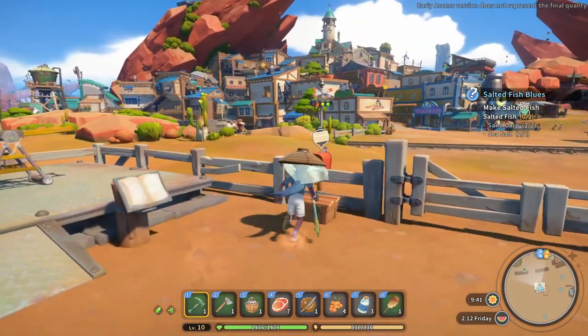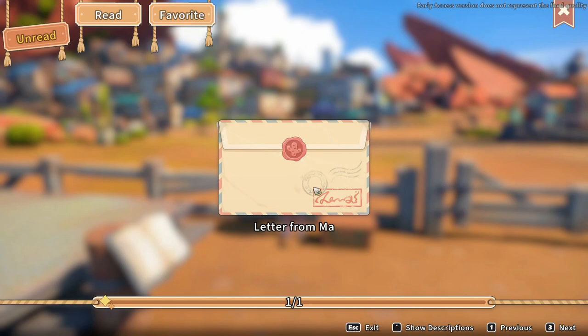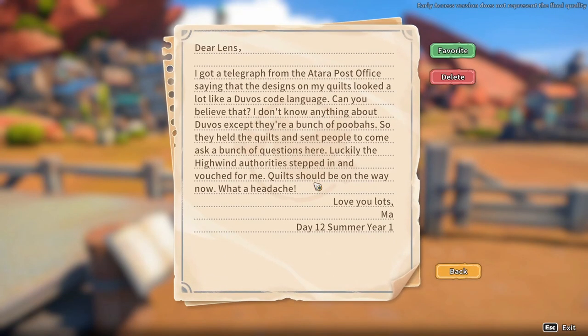Couple of bars on the way — two minutes. A letter from Ma: 'I've got a telegraph from the Atara post office saying that the designs of my quilts looked a lot like the Duvos code language. Can you believe that? I don't know anything about Duvos except that they're a bunch of poo bars. So they held the quilts and sent people to come ask a bunch of questions. Luckily the High Wind Authority stepped in and vouched for me — quilts should be on the way now. What a headache.'